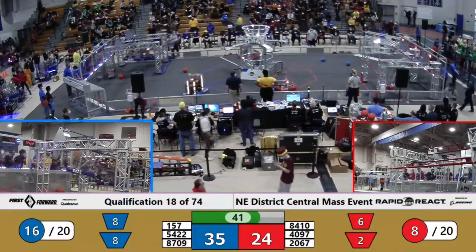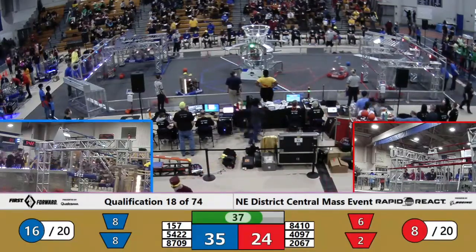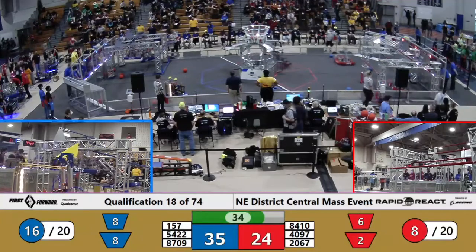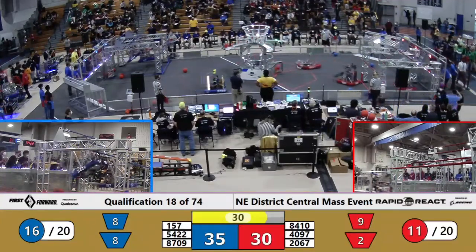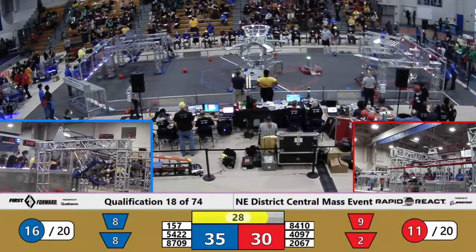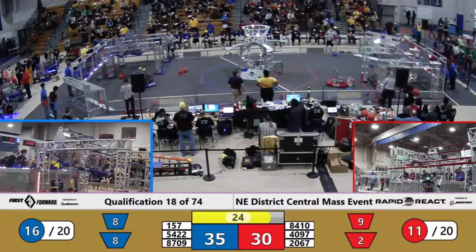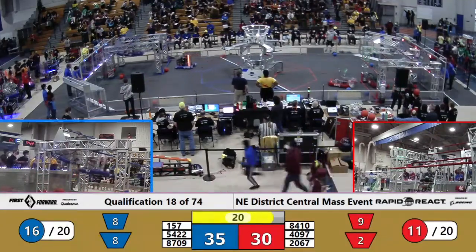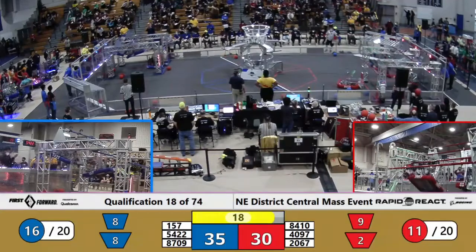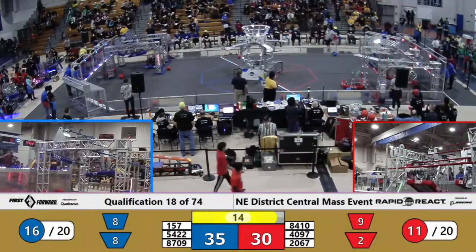Stormgears going up to the high bar. Looks like they managed a very simple, easy-going climb. Meanwhile on the red side of the field you can hear the creaking and the cracking — it's 40-97 climbing up to that high bar. Stormgears make it high! But the Aztecs might have lost hold. Can they right themselves on the high bar as Apple pie starts looking for their high climb as well?